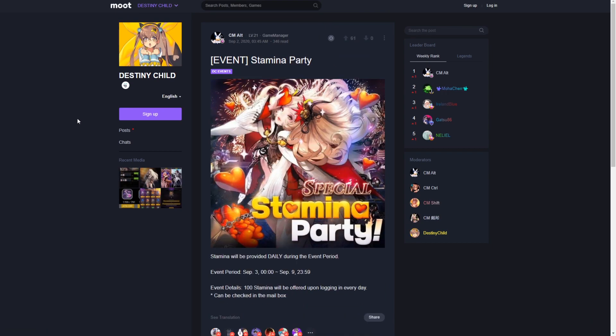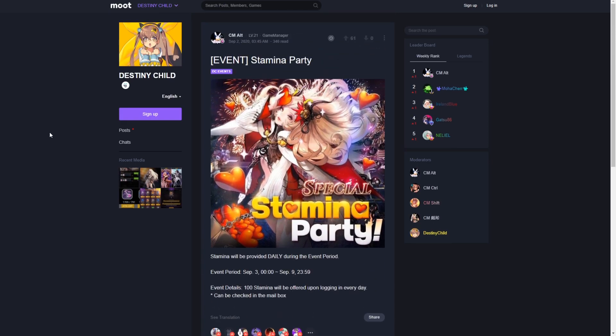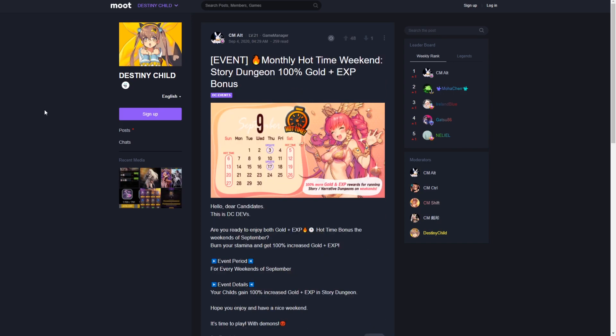Next we have the Stamina Party event. Stamina will be provided daily during the event period of September 9th through September 30th at 23:59 UTC. 100 stamina will be offered upon logging in every day, which can be checked in the mailbox. This event is basically to help everyone out with the narrative dungeon that is currently going on.